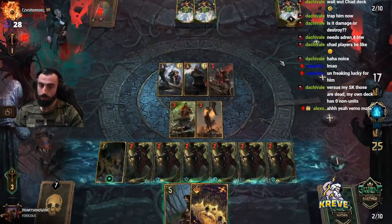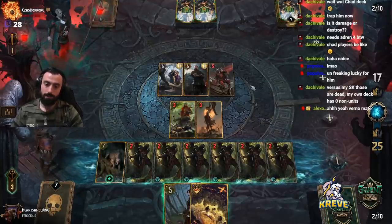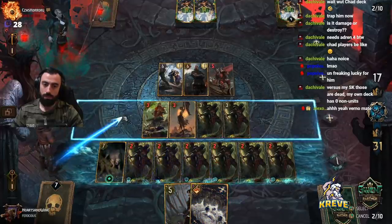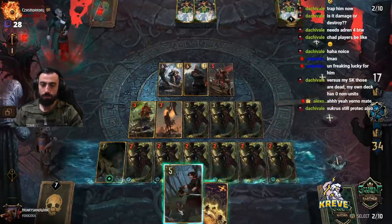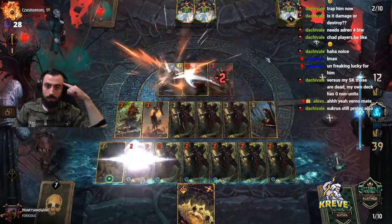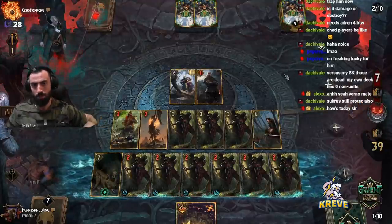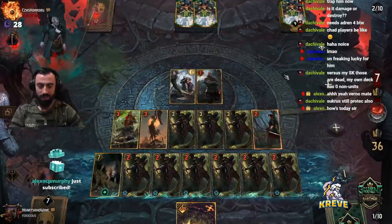They've got 12 — 2, 4, 6, 8, 10, 12. Maybe we do it now. Almost killed him — it's pretty good. He got some protection there through Sucris.